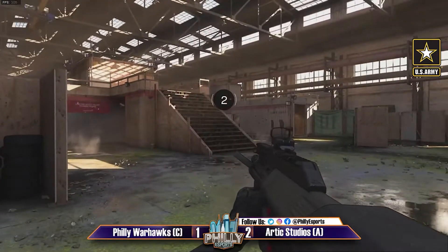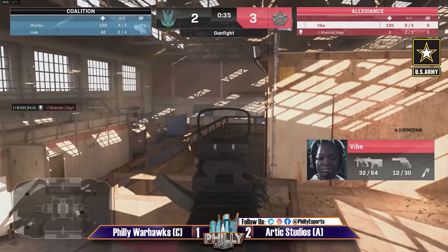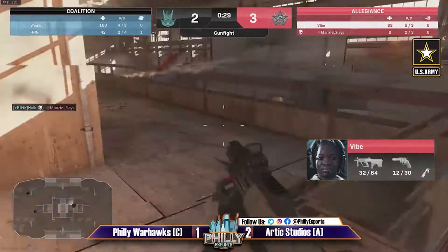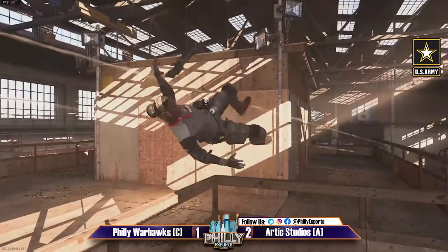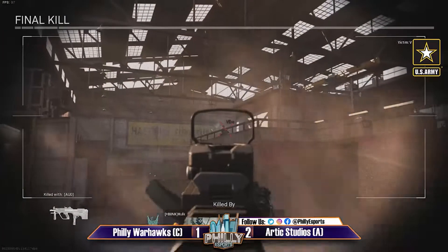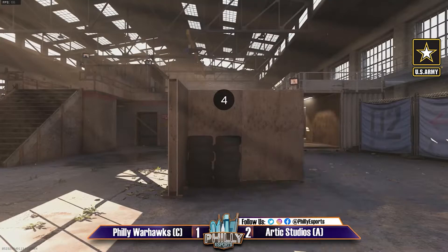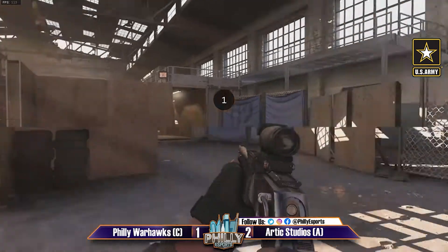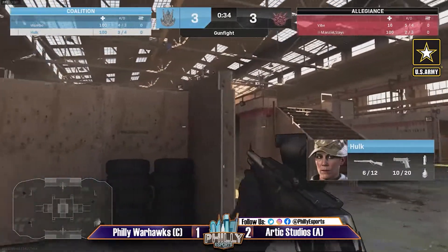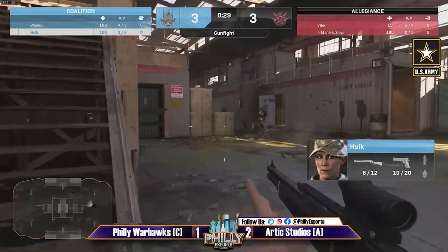They're taking this round by round — keep tying it up and then taking a one-round lead. Nobody's really pulling away just yet. It seems like every once in a while one player gets picked off quickly. Vibe has to do something to come back but no — tying it up once again. This is just neck and neck between the Warhawks and Arctic Studios. It's a matter of if Arctic Studios can get early damage off the jump — if not, the Warhawks tend to have the advantage, making Arctic Studios come to them.